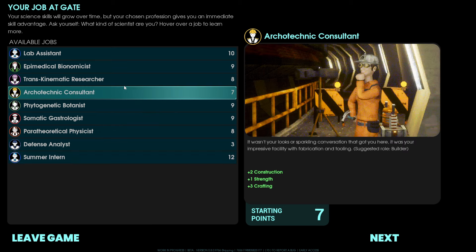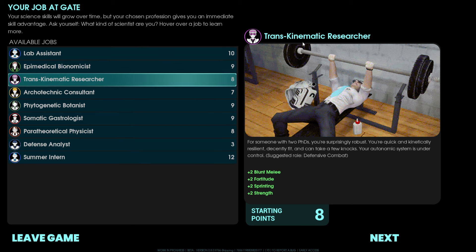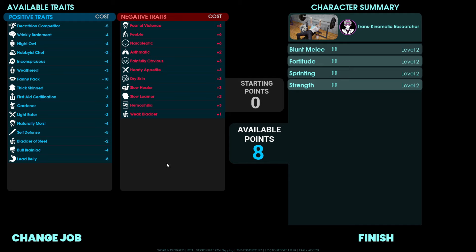I'm going to pick the Trans Kinematic Researcher. This guy's going to be defensive combat, so he gets melee bonuses, fortitude bonus, sprinting bonus, and strength bonus, and starts with eight skill points. If you've ever played a game like Project Zomboid, each time you play you can have a different character, so this obviously gives the game more replayability.